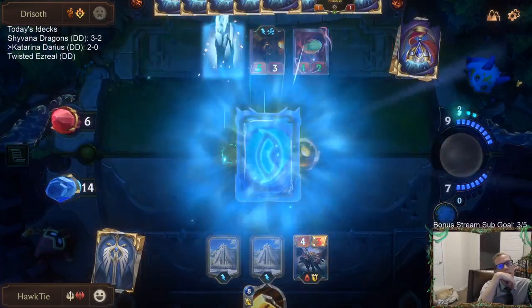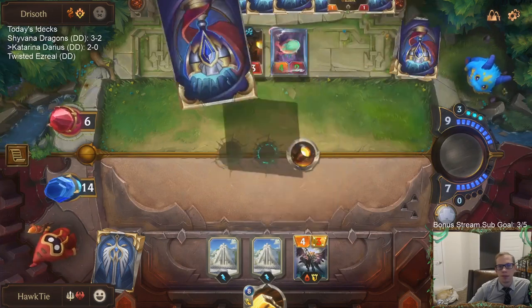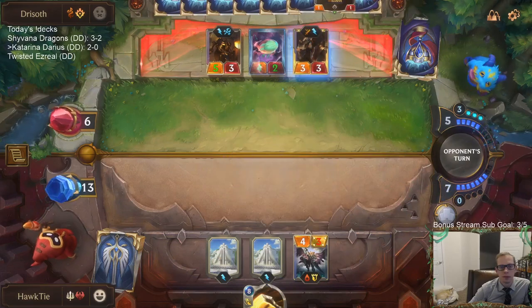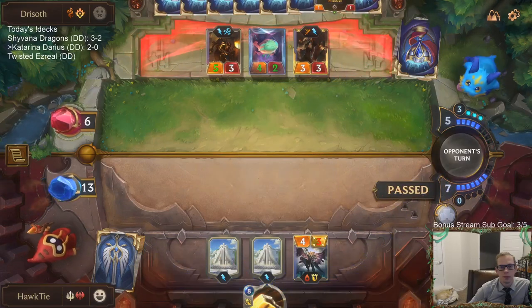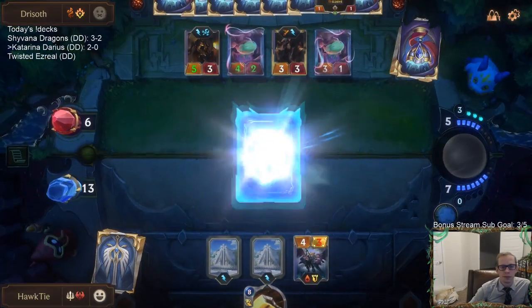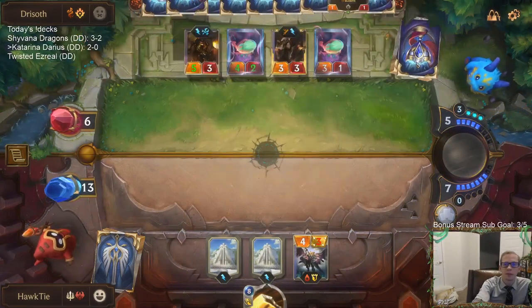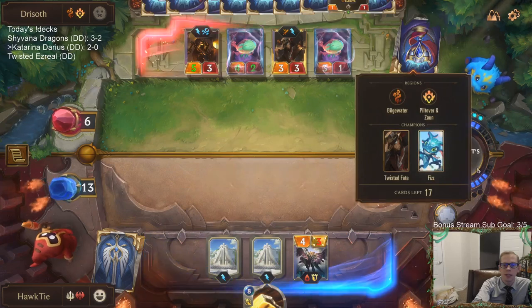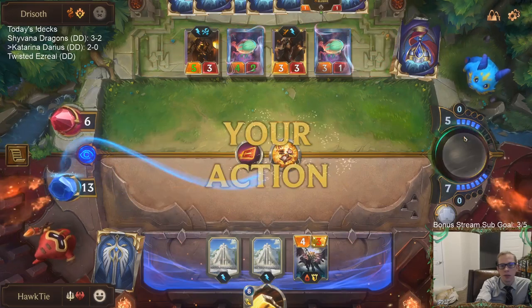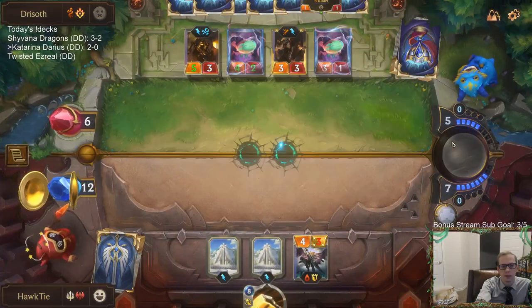I think if I try to cast Culling Strike, the odds are they have another Twisted Fate and they'd Gold Card again. We're going to be dead next turn. They've got 17 cards left — that's their third Twisted Fate.